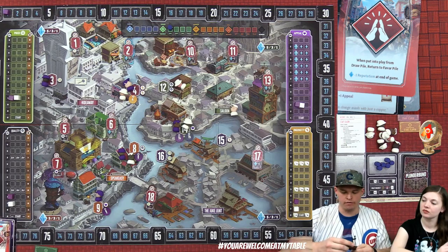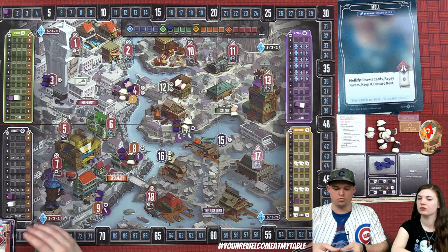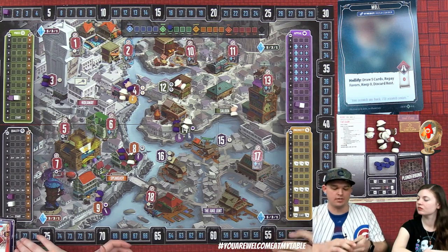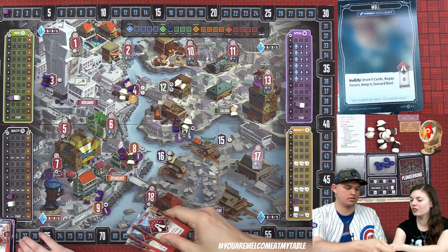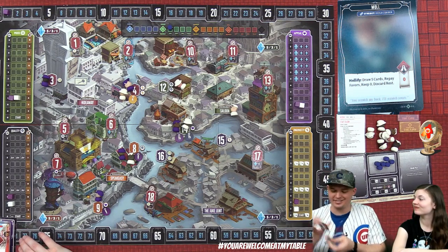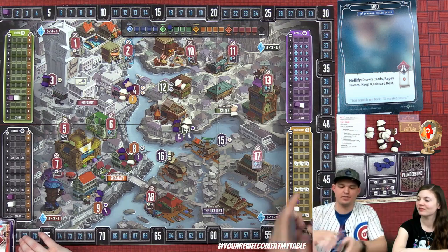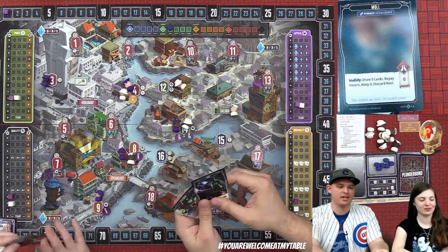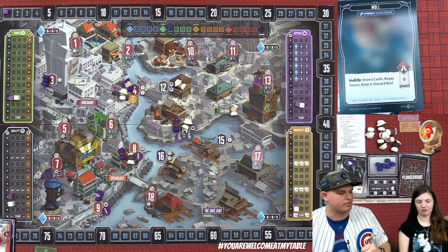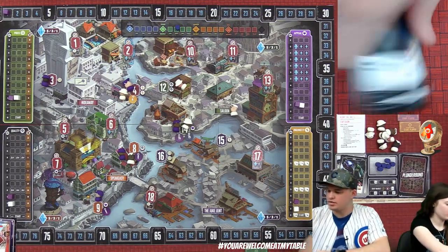Lizzie uses the maul: draw five, repay all favors, keep zero, discard all. She draws her five cards — it's pressing her luck since she could discard good cards. Result: three favors removed. She loses her city guard and thief to discard, but overall it was probably beneficial. Moving to May — Derek is starting player.